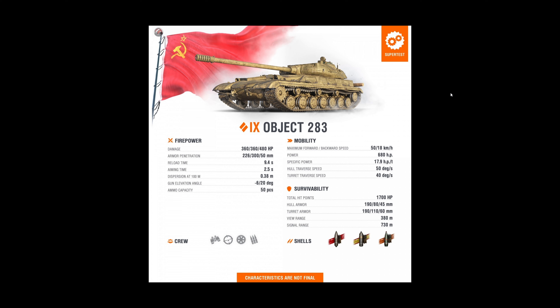The 100mm Russian gun has more alpha than average by 40, which is decent. 226mm penetration for the AP round is all right for tier 9 medium, but slightly below average. 300 for the HEAT round is good enough. Reload time is a little slow, so DPM is about 2300–2400, okay. With a rammer that should be about 2700, decent enough. Aim time is a little long but all right. Accuracy is 0.38 — not the greatest, not the worst.